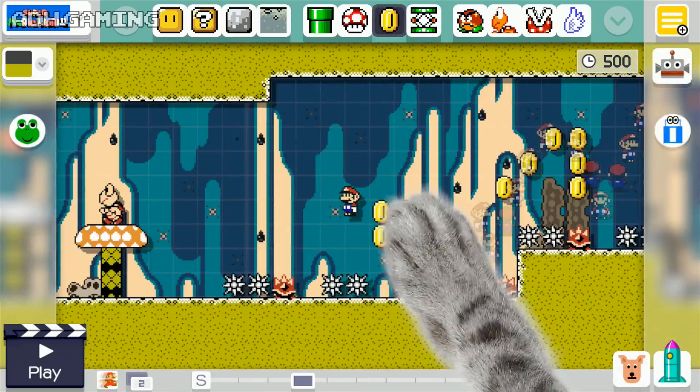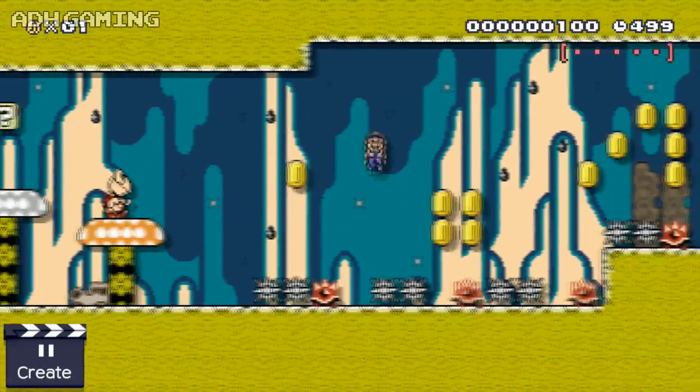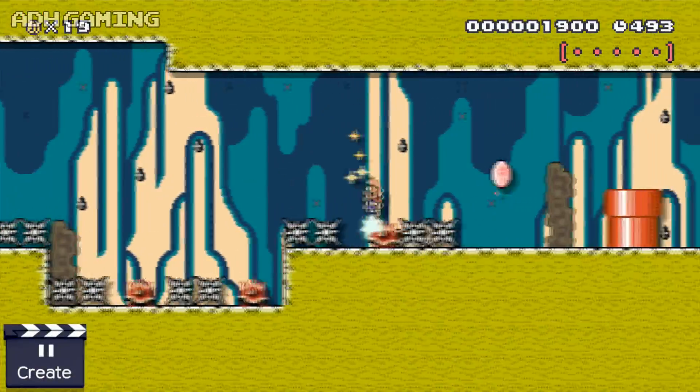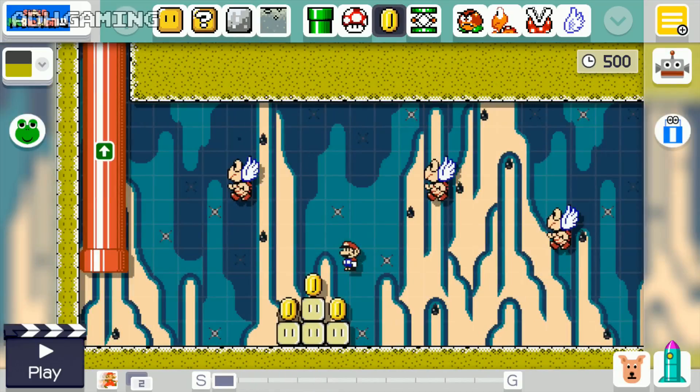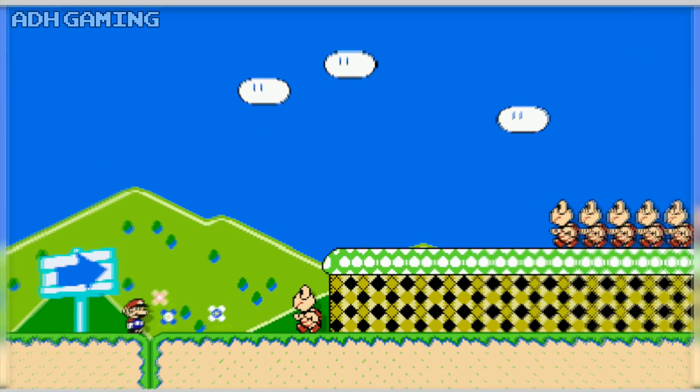I definitely feel like I'm going to have to go back and make a few changes. I've just realized that Yoshi is going to easily be able to get across this area, which would make it way too easy. So I'm going to make a few changes and then give it a go.